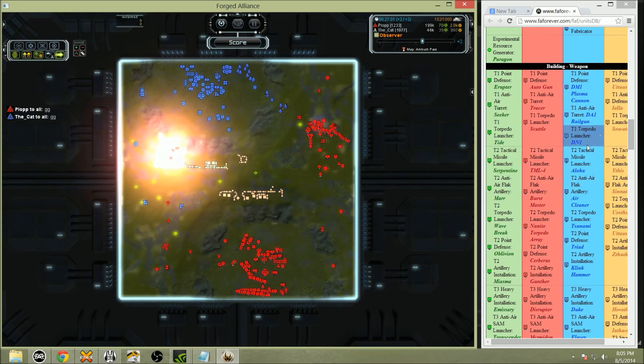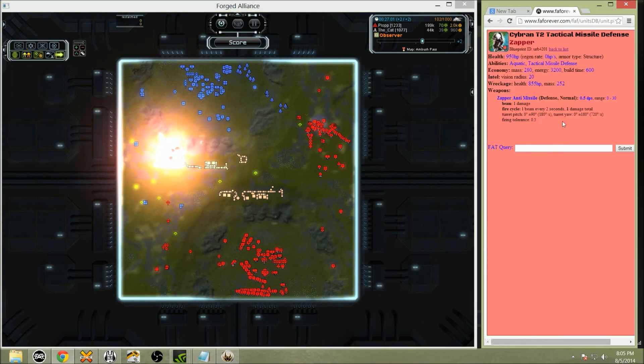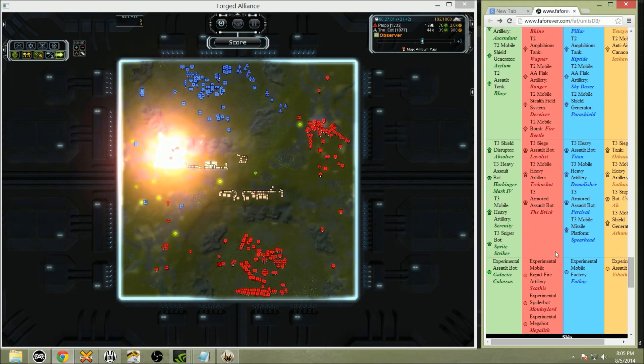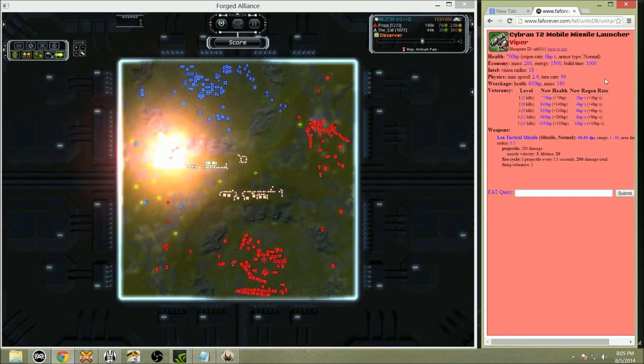Okay, guys — T2 Tactical Missile Defense: 280 mass. T2 MML (Viper): 200 mass. It takes over twice as much mass to build the TMD to stop it, so there is no way possible to ever win that defensive war — ever. You should not even try. That was a funny game; I hope we can learn something from it. Lazy casting for the win, but I trust it was at least somewhat enjoyable. I hope that one key takeaway is scouting, people — scouting.